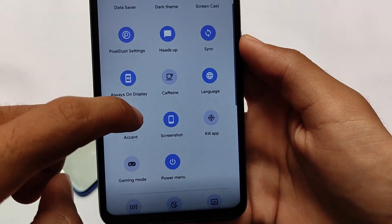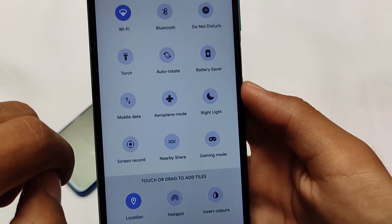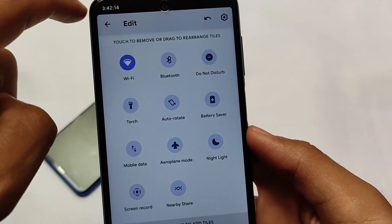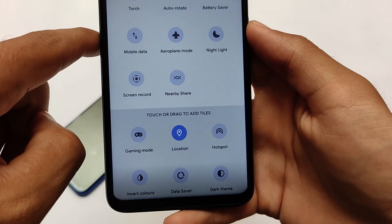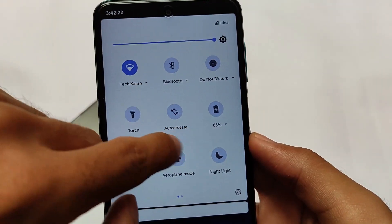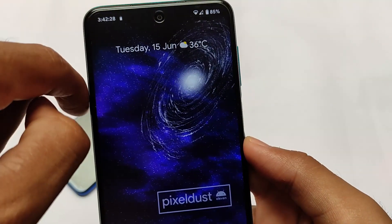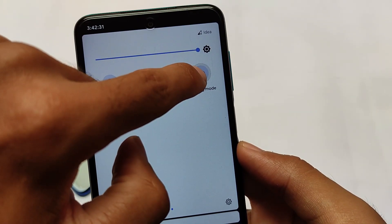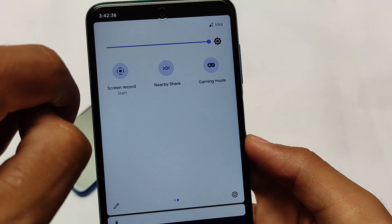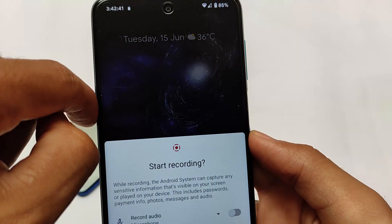In the quick settings tiles you can add more tiles. We have the gaming mode, but whenever I tried to enable it, it was not working. I'm not sure if I'm doing something wrong. Let me show you — I've enabled the gaming mode tile, trying to enable it, but nothing is opening. I tried again and held it, nothing happened. It's not working. Maybe I haven't enabled it in settings, so that might be the issue.